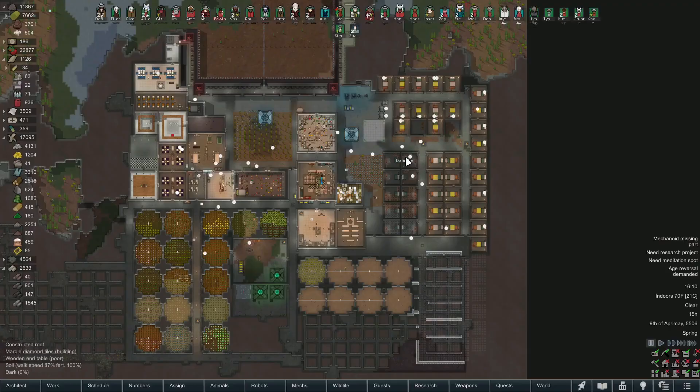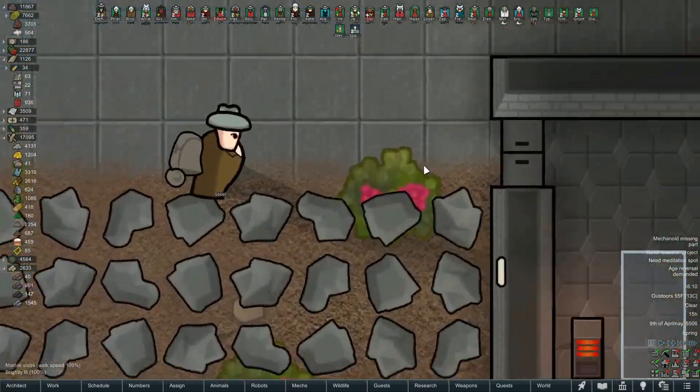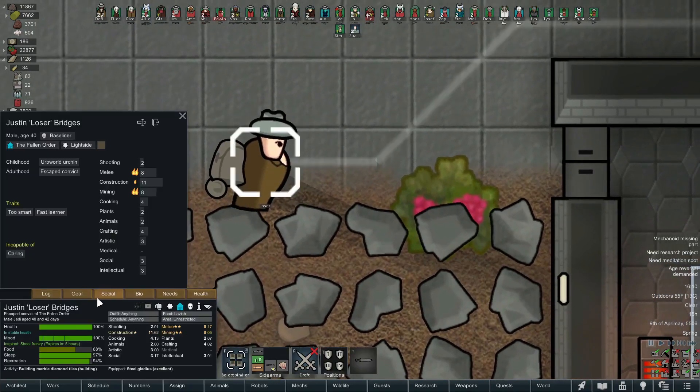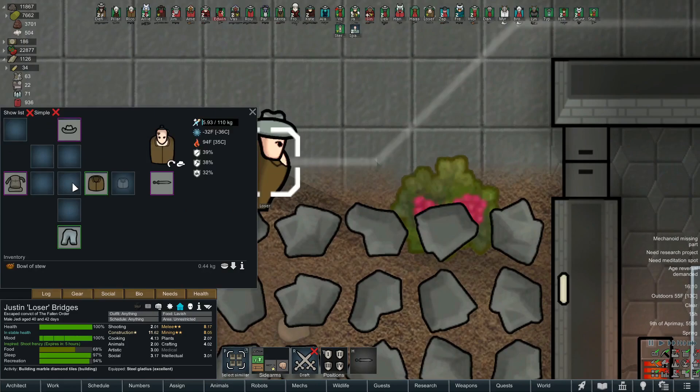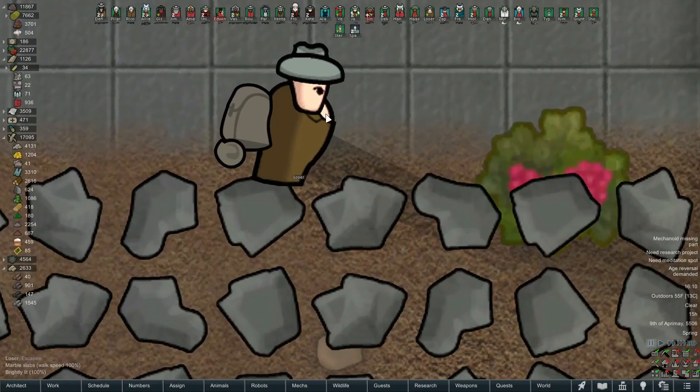Welcome to the channel, everyone. My name is Ryan and we are playing RimWorld today. This is the Fallen Jedi Temple, and we're focused in on Loser, one of many colonists. He doesn't even have a shirt on right now. Why are you walking around with your chest hanging out? You guys see that - he's got a little patch of bare chest.